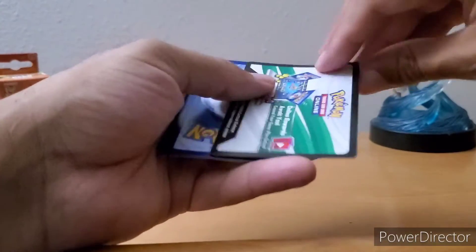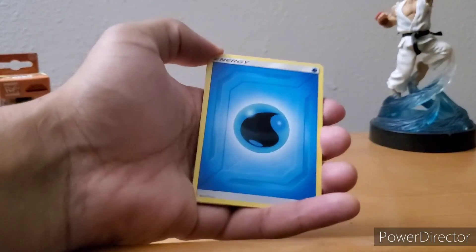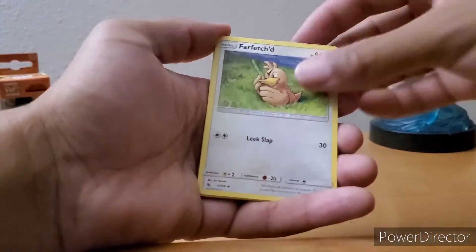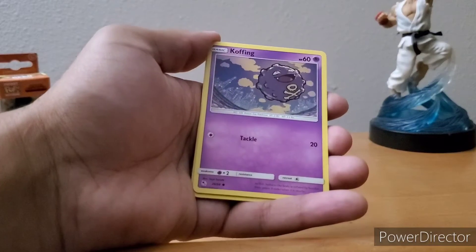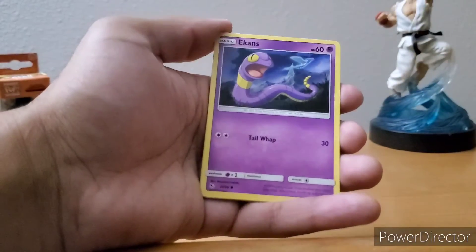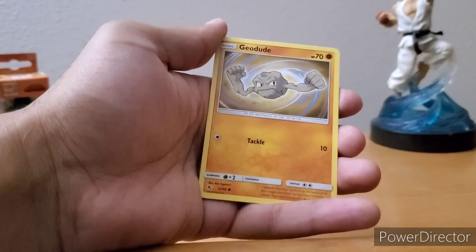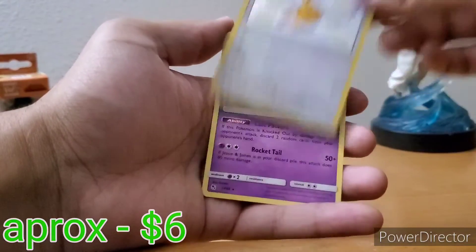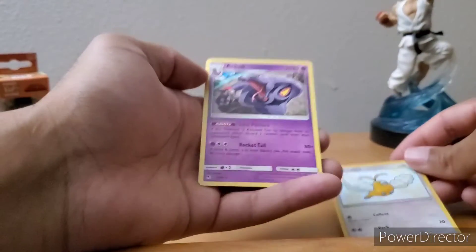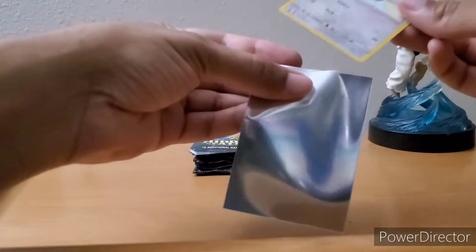Second pack — I should have sleeved that Charmander, I'll do that in a sec. Brock's Grit, Koga, Coffin, Coffin, Ekans, Cologne, Magikarp, Joodood — and Shiny Swabu! Back to back Shinies. And a non-holographic Onix. Let me sleeve these guys because they are worthy.